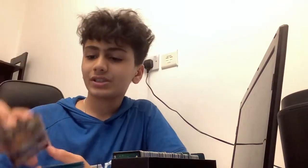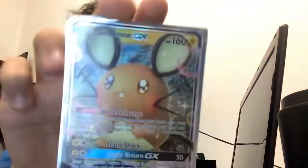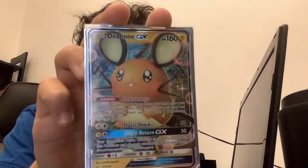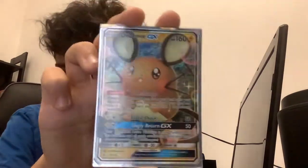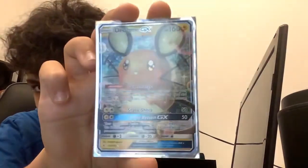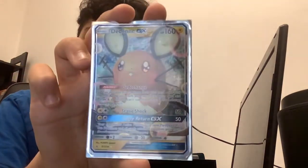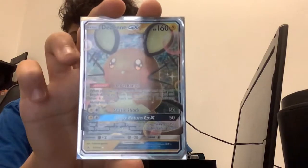Now moving on to my GXs. This is Dedenne GX — this one looks so cute, I love this card. It looks really cute and I like the background — sometimes it shines. I don't know if it's showing up on camera, but this card looks cute.